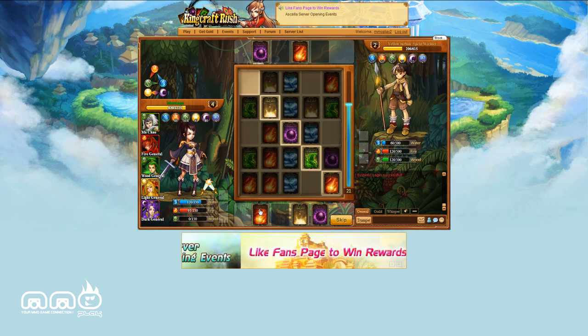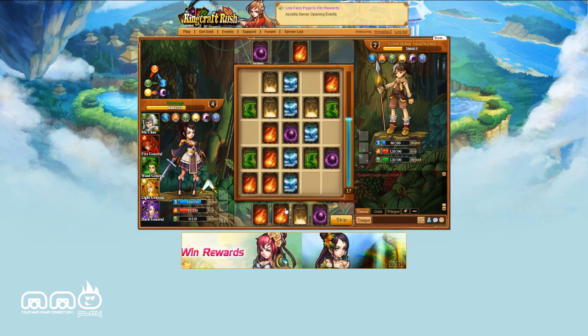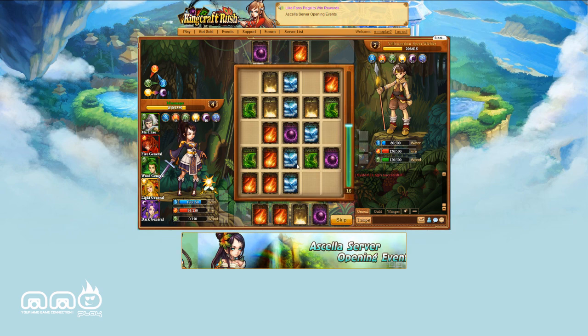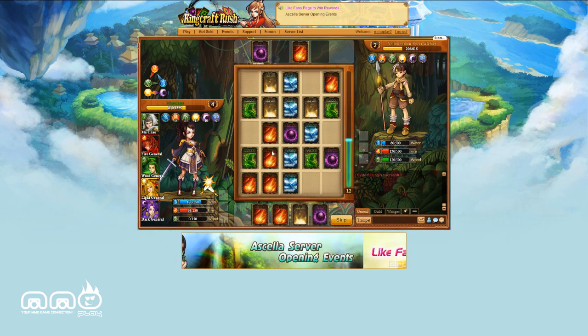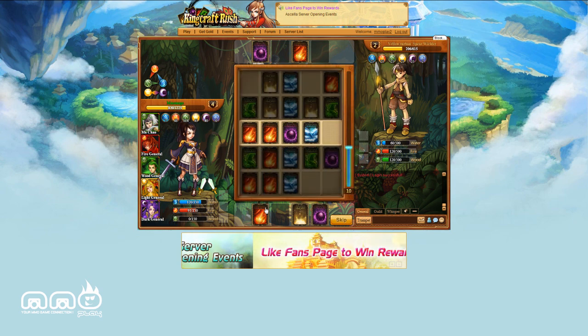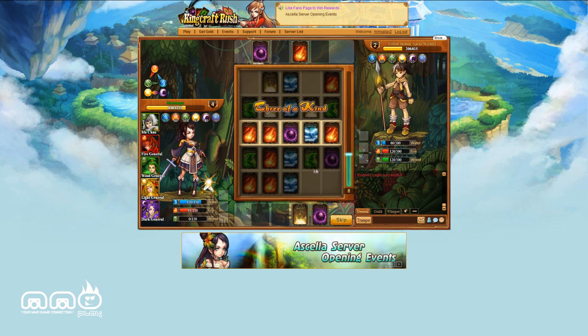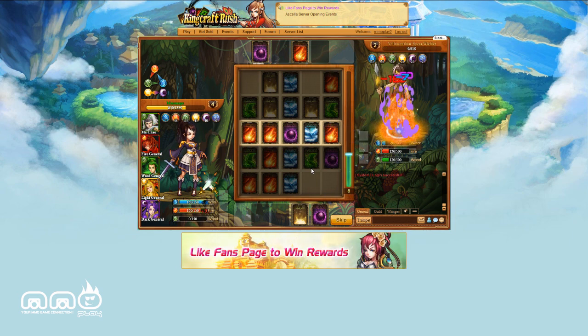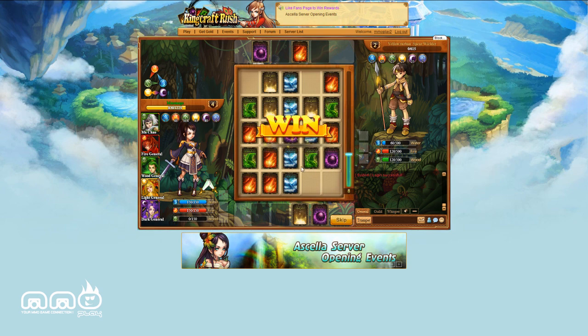I'm trying to figure out what I want. I really want to get the four of a kind in the bottom, but it's not letting me — and there's a timer ticking down on the right. I'm running out of time, I better get something down. If it's not letting me play that four of a kind, am I going to play over here and get a three of a kind? I could also go for two pairs. And I killed him — game over! It's available for free, called KingCraft Rush. Stay tuned for more from MMO Play.